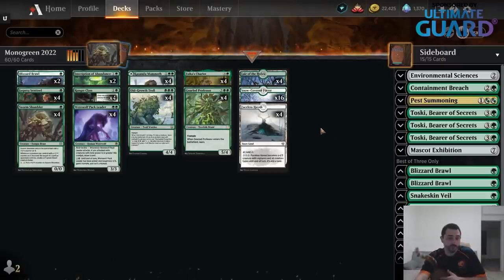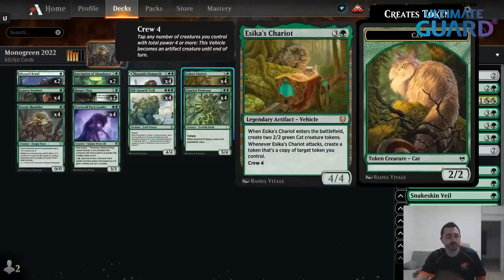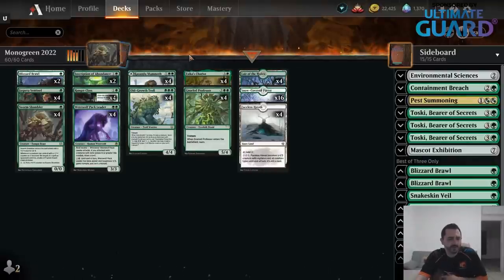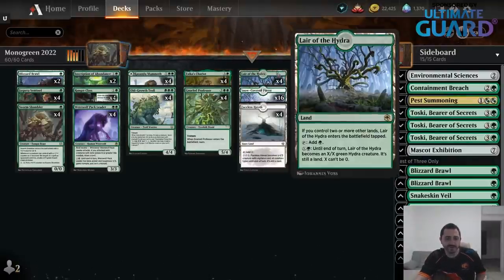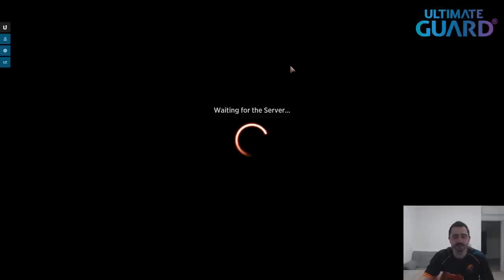Not only is it really good right now, but also moving forward — you can't really go wrong with this. Look at all these cards; this is always going to be a really strong addition to any green deck that wants to attack. Ranger Class, same thing. There are a lot of rares — pretty much everything in this deck is a rare, including eight lands, which is pretty funny. But if you are looking to build one deck and you're not really sure which one, you're not going to go wrong by building this Monogreen deck.